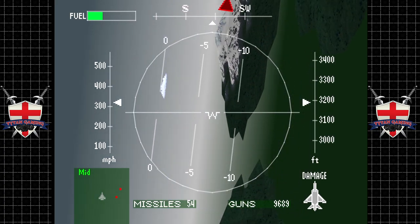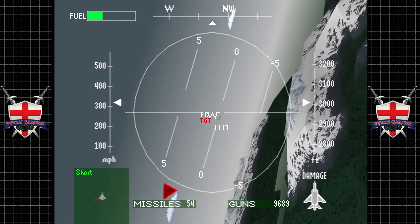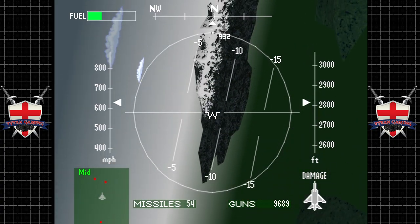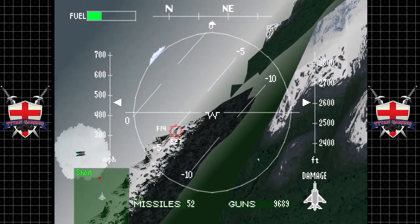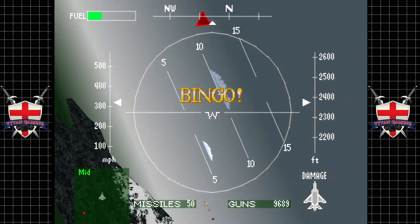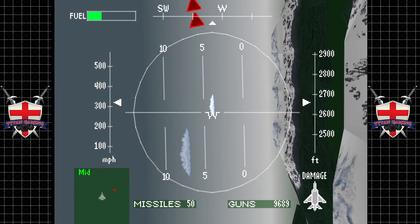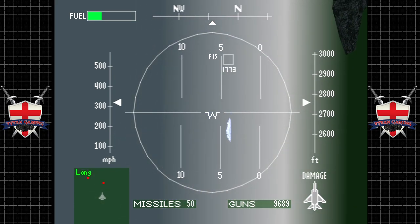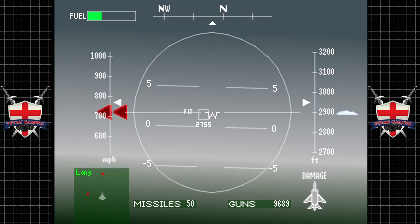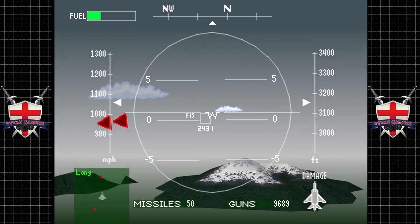Next up - F-15, also something you really don't want to come up against. Saying that, we absolutely have the technological advantage here - but that doesn't matter. I'm trying to select the next target, which seems to be harder than you'd think. It wasn't until the PlayStation 2 era when you could really reliably change your targets. We're keeping these guys off our friend, and that's all that counts.